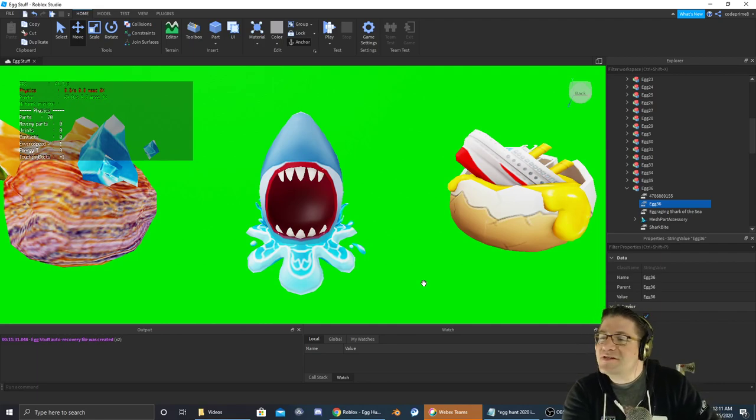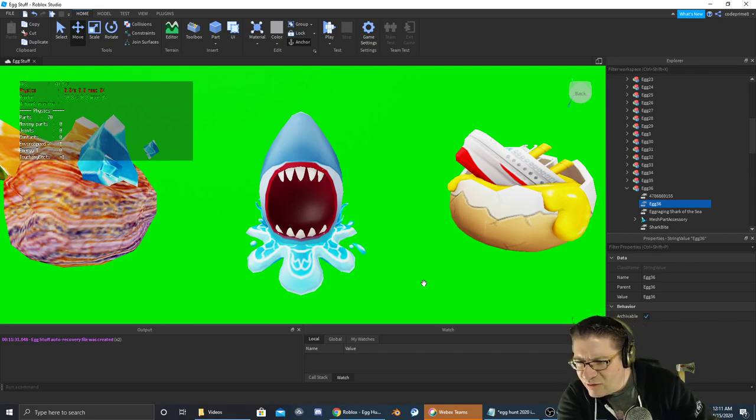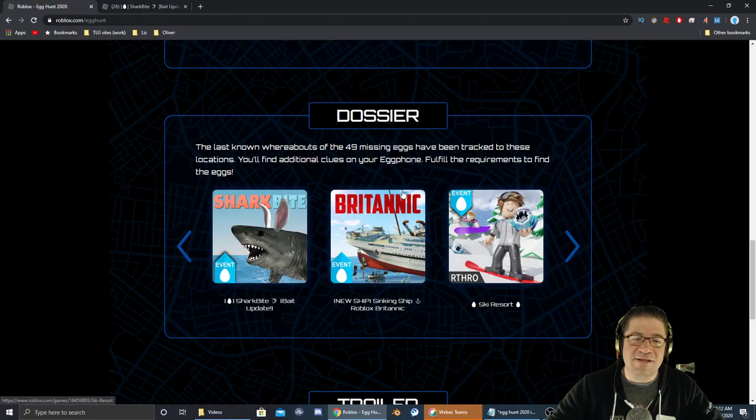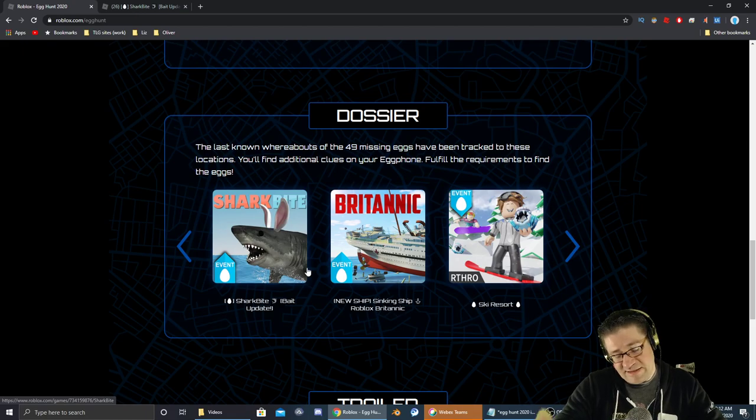Wait, I just said that. So the egg that we're going after is going to be egg number 36. It's the egg Raging Shark of the Sea, and it's in a little game called Shark Bite. The icon to the game looks just like this — it's not a bunny, it's a big shark with Easter bunny ears.